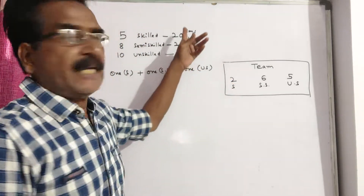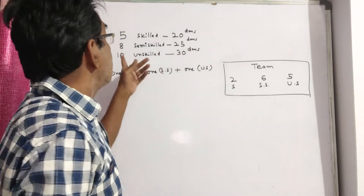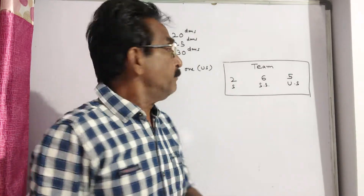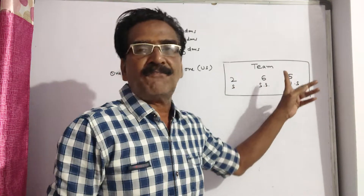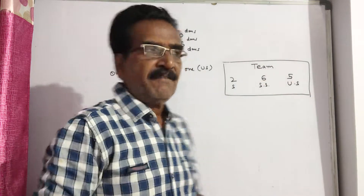5 skilled workers can build a wall in 20 days, 8 semi-skilled workers can build a wall in 25 days, and 10 unskilled workers can build a wall in 30 days. Now, the question is: a team with 2 skilled, 6 semi-skilled and 5 unskilled workers has been selected — in how many days can this team complete the work?